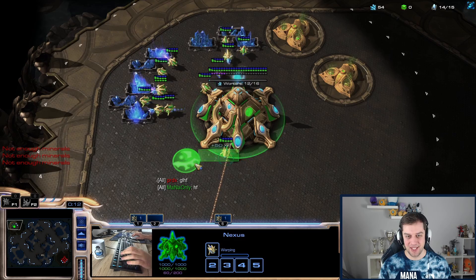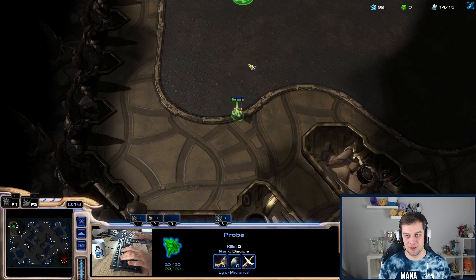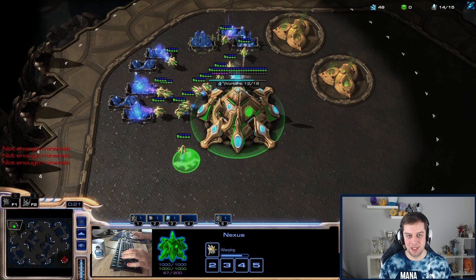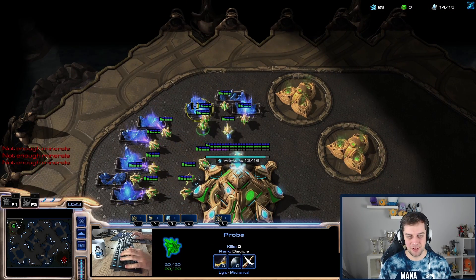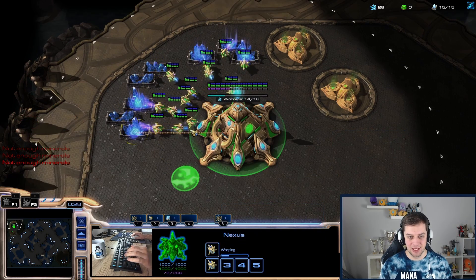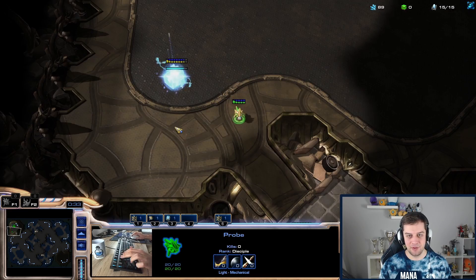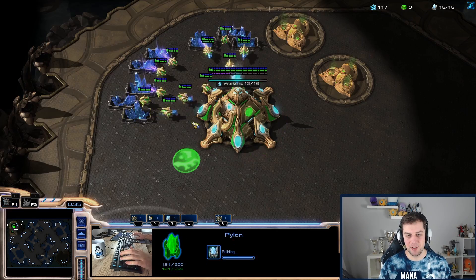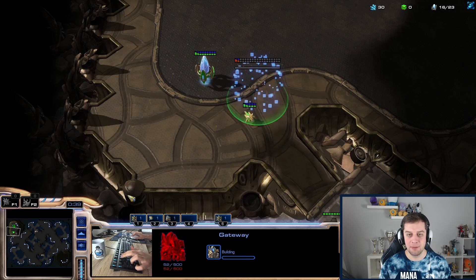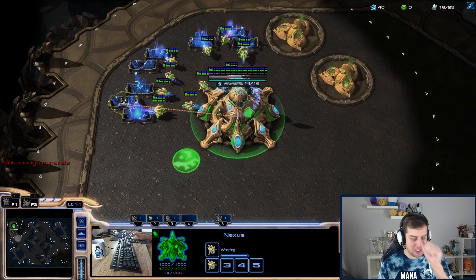I need to figure out the build orders and the units I want to make in which order — there's so many I can use. In previous challenges like zealots and stalkers only, I was only allowed to make one unit, so I knew exactly what I wanted to do. Here I have much more potential and possibilities with different units at different times, especially in different matchups. For example in PvP, I want to avoid High Templars as much as possible.